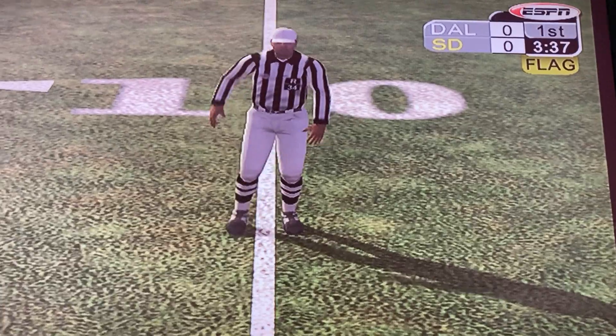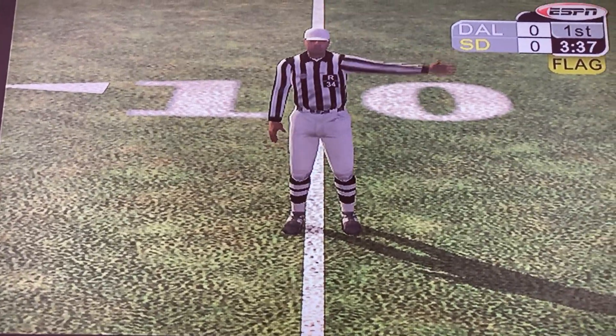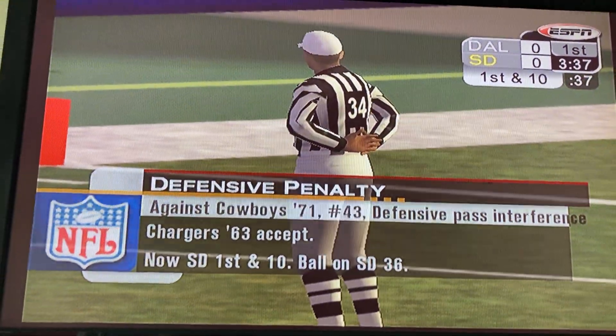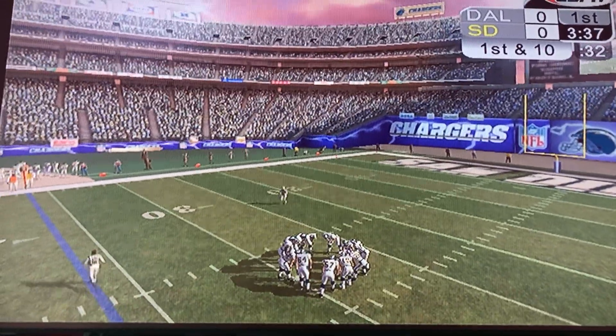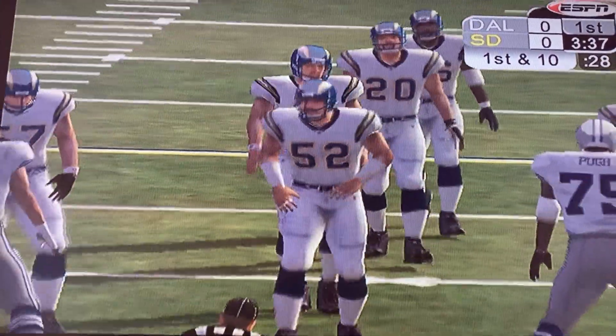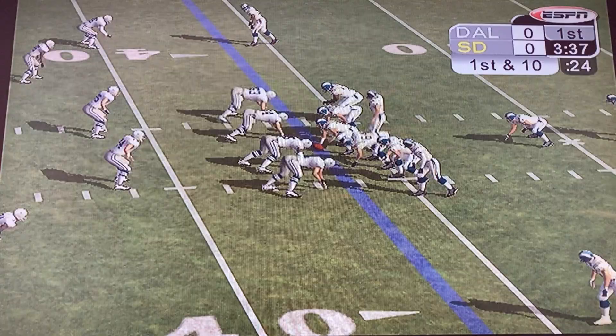We have a flag — pass interference, number 43, defense. The ball is placed at the spot of the foul. Pass interference on Lance Allworth. Sold out crowd here at the Murph. First down, three wide outs in the game for the Chargers at the 37 yard line.